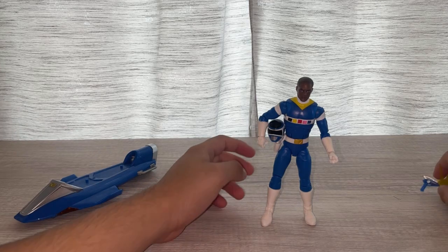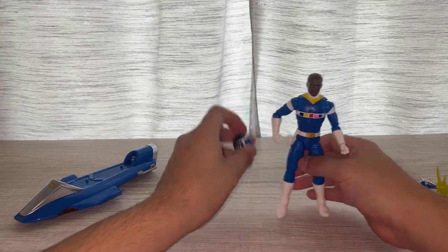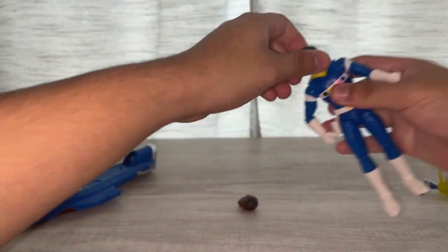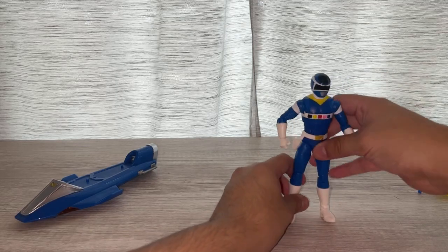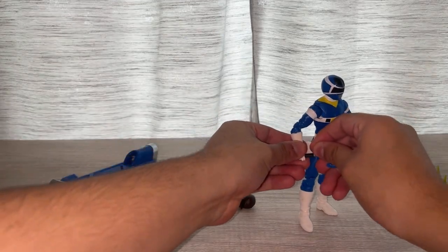TJ is pretty awesome — he's holding his helmet here. He can take off his head and put the helmet on. Just for fun — here he is with his actual axe.